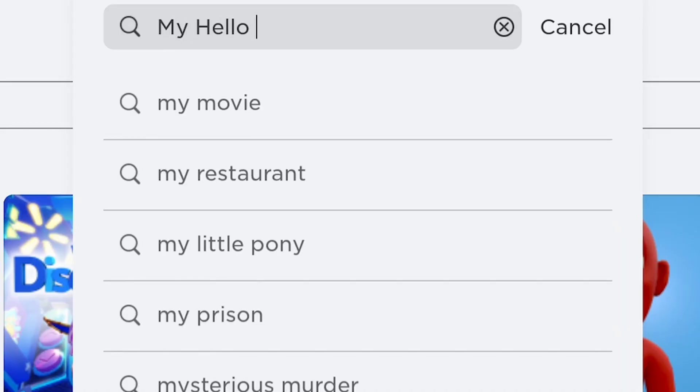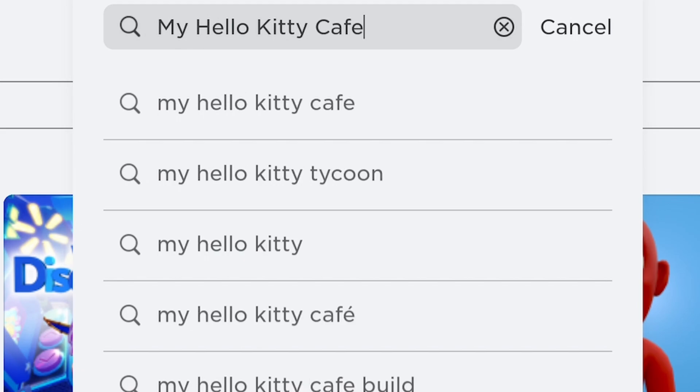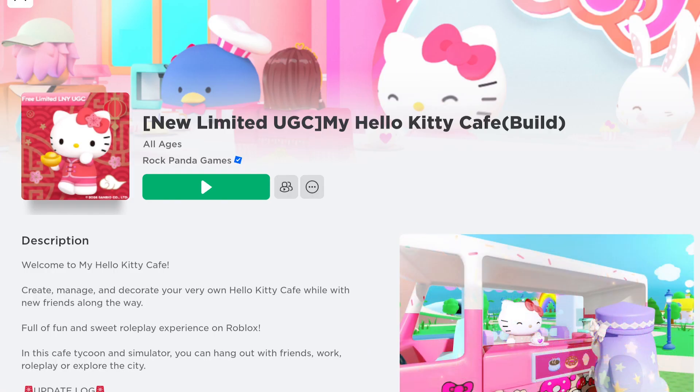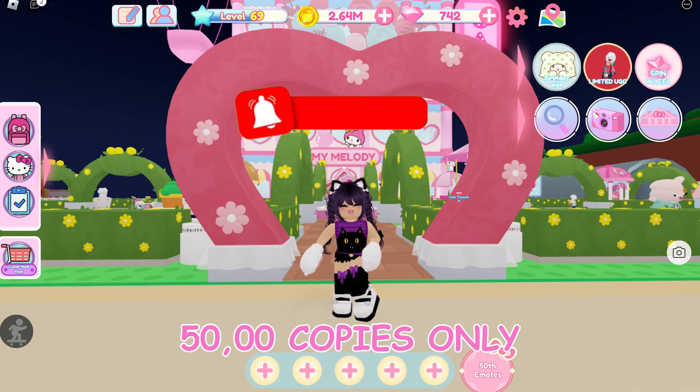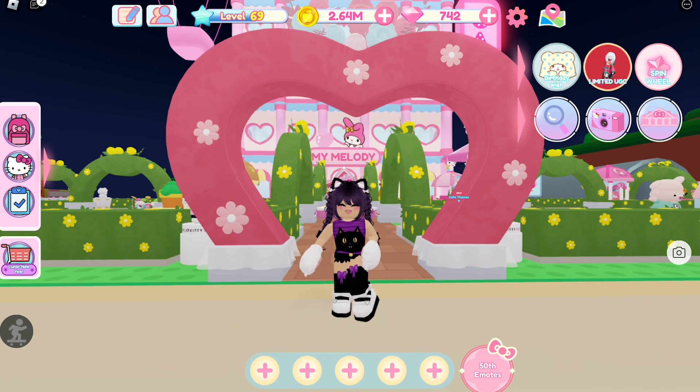Go to My Hello Kitty Cafe. This game releases one new UGC item with 50,000 copies only. To get the item, all you have to do is complete the 4 quests.